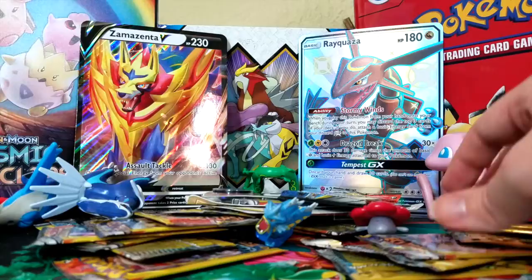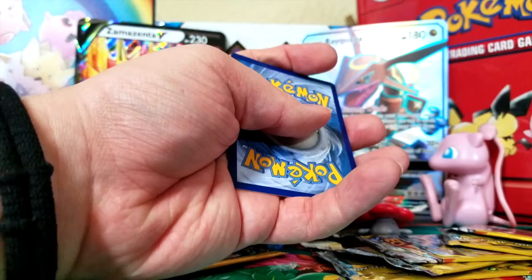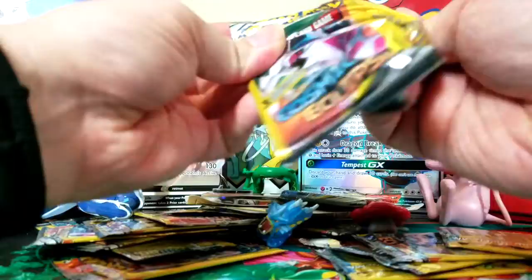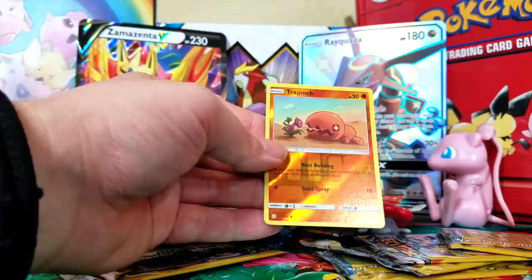Let's see if we can bring this luck to some of our mini packs now. Also, I just realized I'm wearing a hair tie on my wrist like a bracelet because I forgot to take it off — because I'm silly, and I'm a professional. Rotom, Psyduck, Trapinch — nope, guess the luck did not carry over. Next: Fighting Energy, Sunkern, Reverse Holo Trapinch — fun.